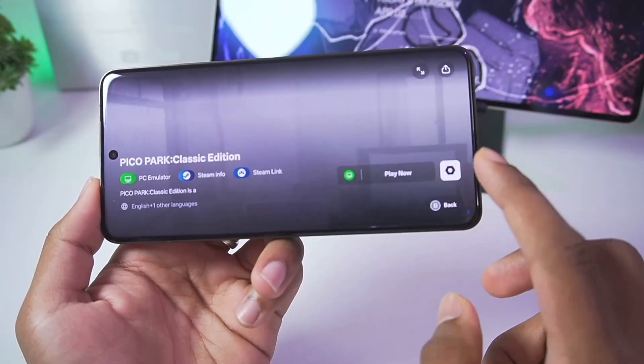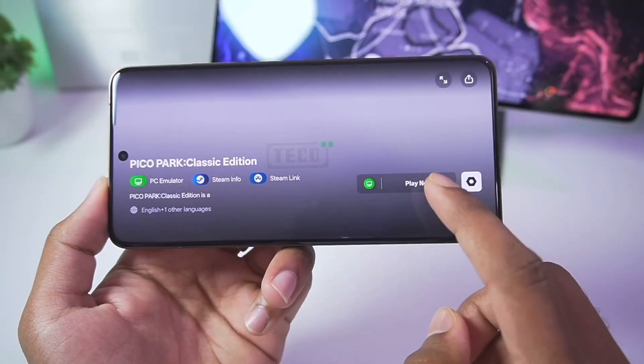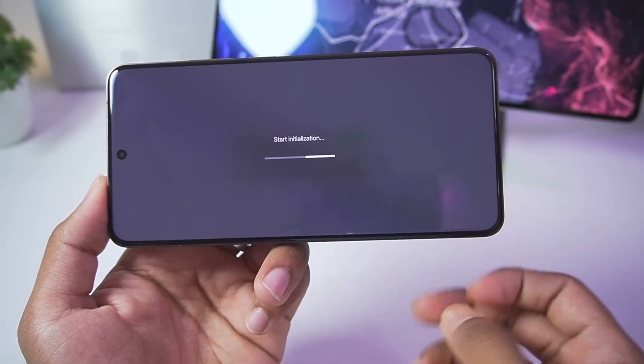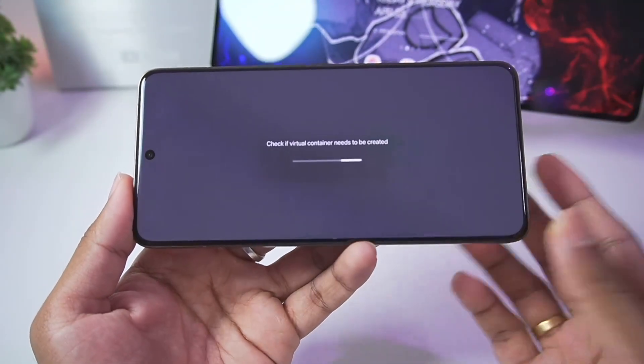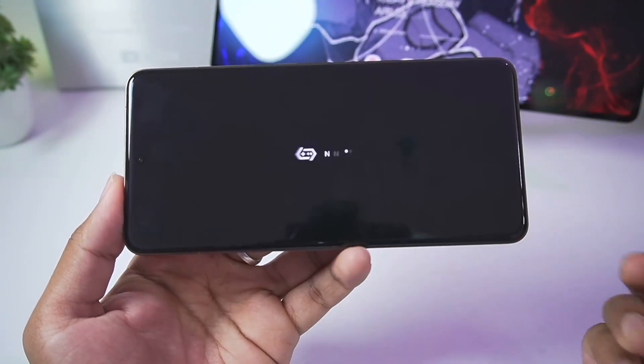There we go — we now get the play now button. If we go into settings you'll see there is no option to change game settings, which means you can simply tap play now and the Gamehub Emulator should probably take care of the rest.